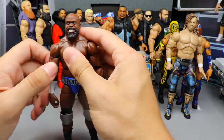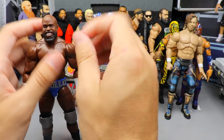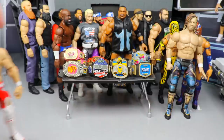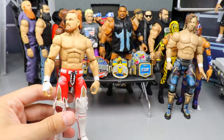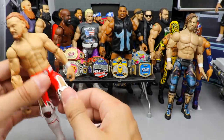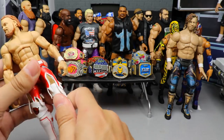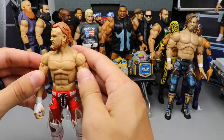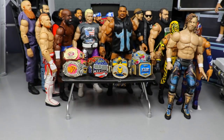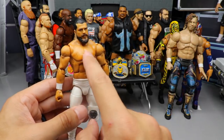Next up we have the Elite 87 Apollo Crews — double jointed arms, fantastic legs double jointed, all the stuff. He feels tight, he's got all the great likeness. Apollo Crews makes the list, he feels great. Next up we have Buddy Murphy — another guy on ball joints, great moveset, great figure overall. He just feels so good in the hand. I've fed a whole match with him at Hell's Gate and I loved it, so Buddy Murphy makes my list.